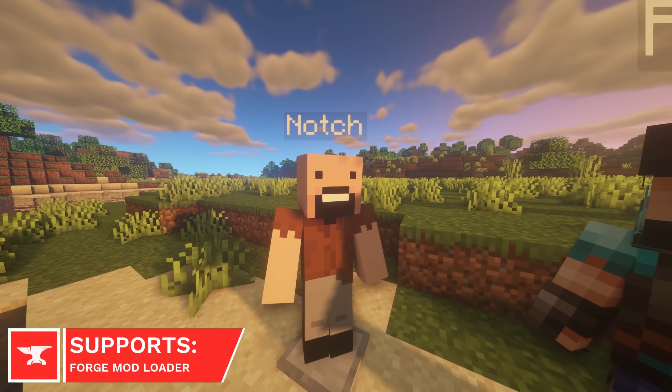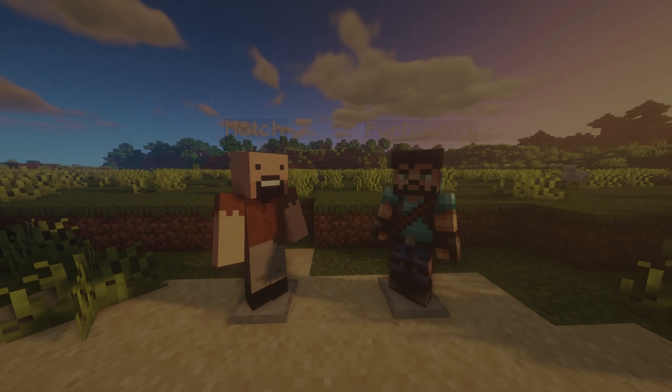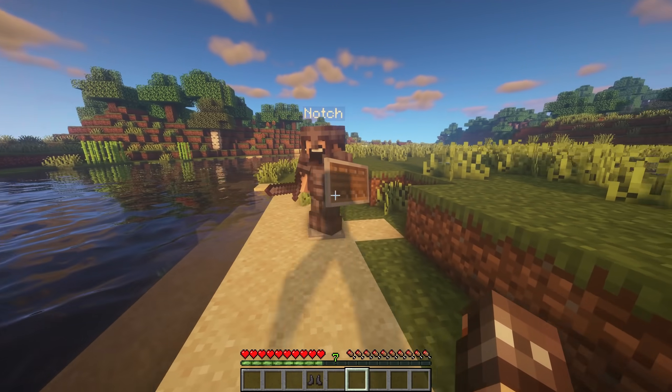Dummy Players are new items which are similar to Armor Stands. They can be set to look like any skin you'd like. Just like Armor Stands, they can be set between poses using commands, and equipped with Armor, Weapons and Items.